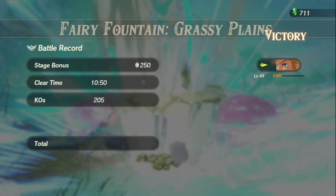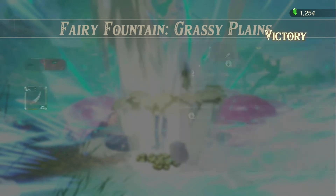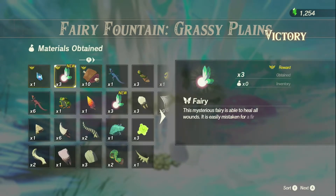Fairy Fountain, Grassy Plains, victory. Perfect. She just dropped another Gerudo Scimitar. Oh, I got some fairies. I was like, do these fairies heal me in battle, or are they used to make things? I know in normal Zelda games, fairies usually do that, but this isn't a normal Zelda game and I'm not sure if that'll work.